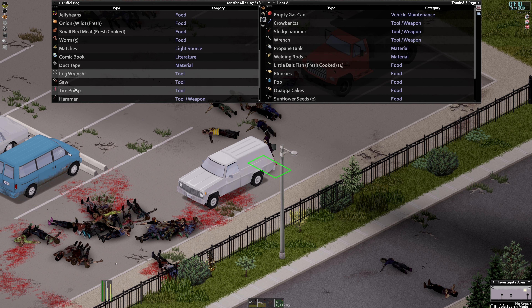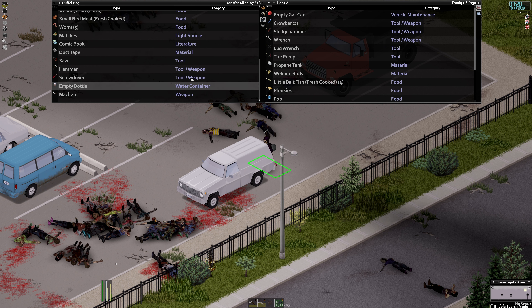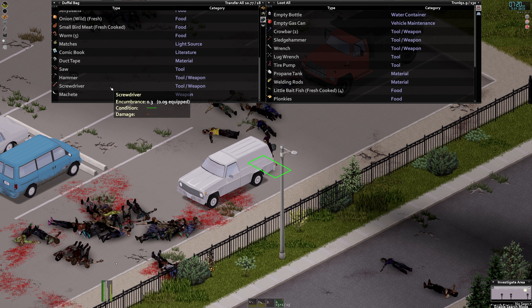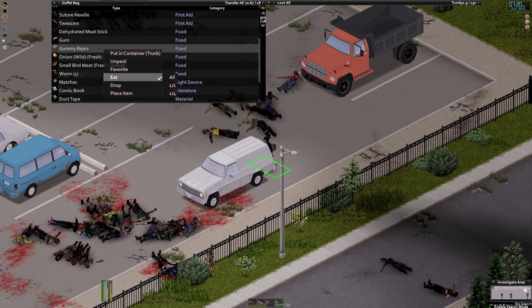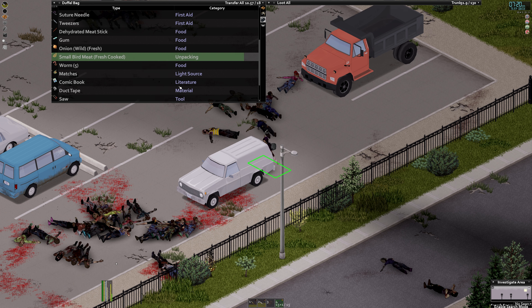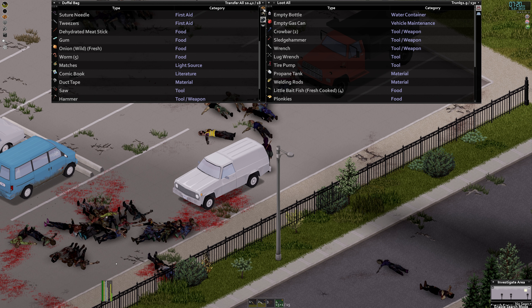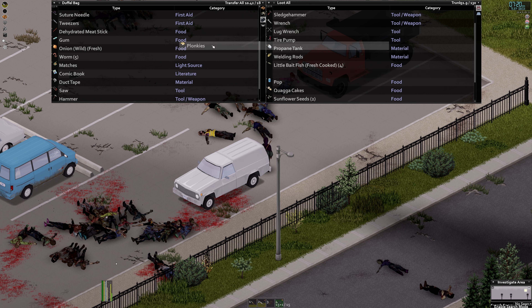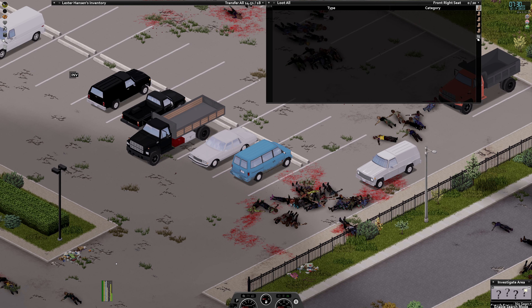I've got too many sterilized bandages now that I've got regular bandages. Lug wrench, tire pump, empty bottle — put that away. Trunk has a lot of weight available, so I'm just going to go ahead and eat jelly beans and gummy bears. Hopefully that gets our calories up. Gummy bears. Did not realize his calories were so low — I don't want to lose a bunch of weight. It was probably because I was exercising so much. We're at four. I'm going to grab the plonkies, waka cakes, and we'll keep those on us.